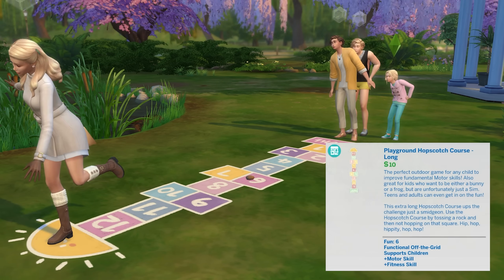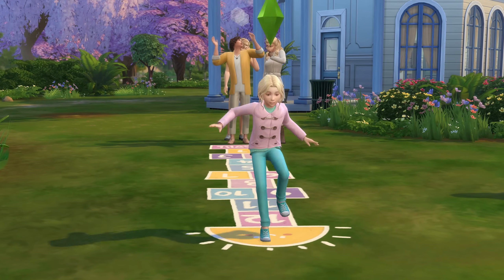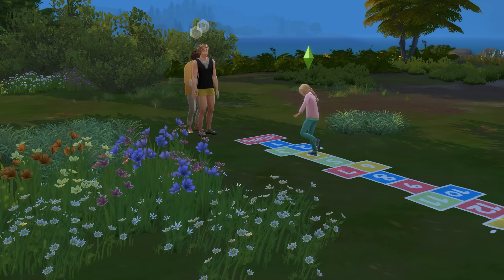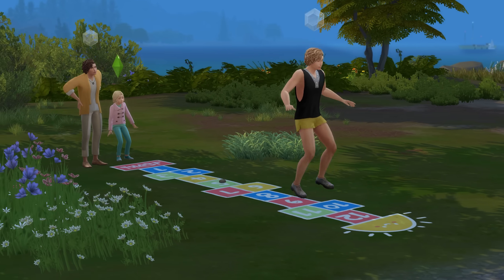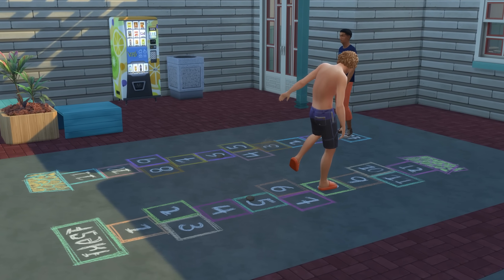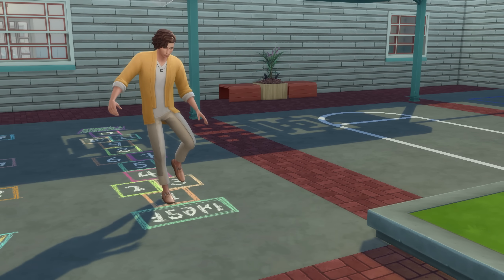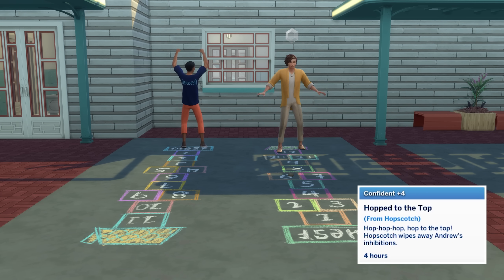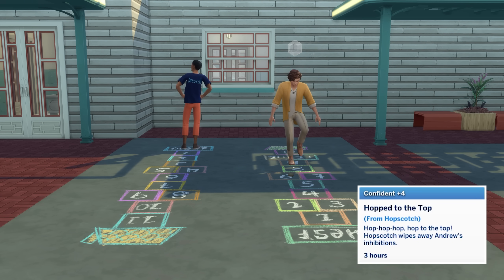Now for another underused object, being hopscotch. Sims are able to practice hopscotch or even play hopscotch with others, and this will train up their fitness skill as well as their motor skill for child sims. This can be a fun little activity to partake in, especially at parks or even at high school if you have the High School Years Expansion Pack, and it makes for some really cute moments. Winning hopscotch will also make your sim highly confident with a moodlet that references High School Musical's Bop to the Top, and as a High School Musical lover, this makes me very happy.